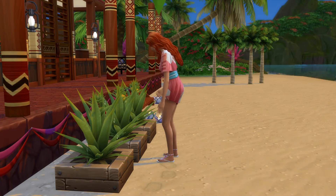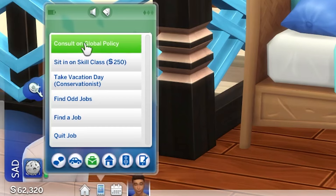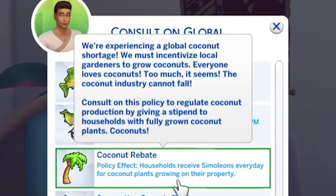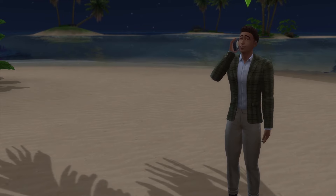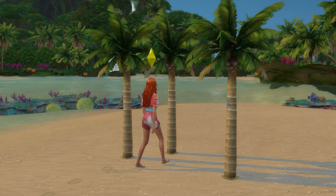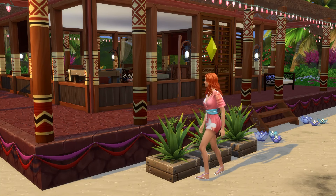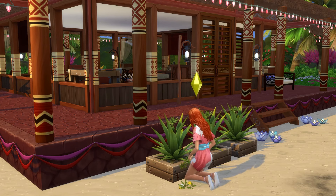Another good option is gardening. In particular, if you have a sim at level 7 of the conservationist career in the environmental manager branch, then you will be able to consult on global policies and enable certain policies in the Sulani world. One of these policies is the coconut rebate policy, which will see your sims receive money for coconut trees growing on their lot — a nice tie-in with off-the-grid living and running a coconut tree farm. Of course, regular gardening works just as well, but this is a fun way to take it to the next level with a playstyle and a bit of a storyline.